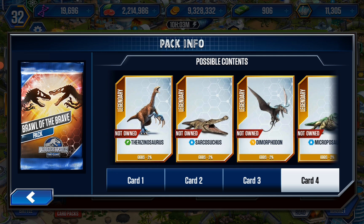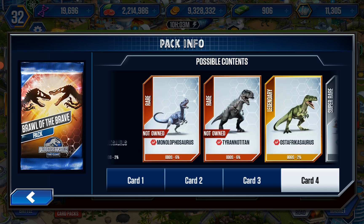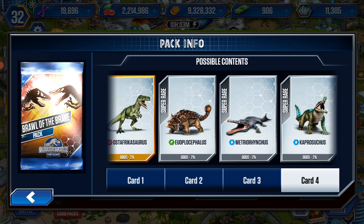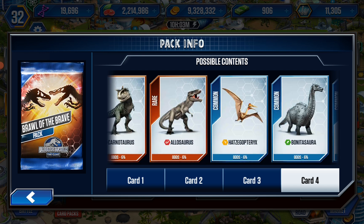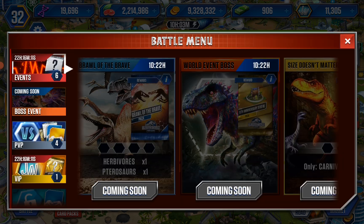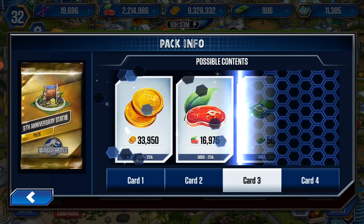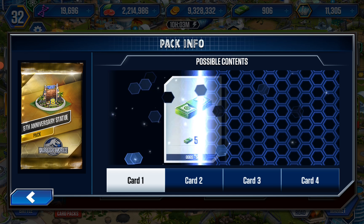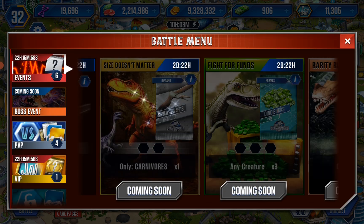Brawl of the Brave — what is this? Oh, we can get another legendary! Everything is two per — rares are six percent, commons are six percent. We have slim chances. Is this a Godzilla Rex — I mean Omega 09, sorry.